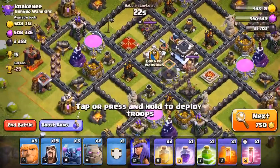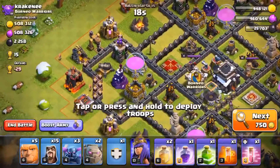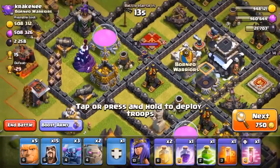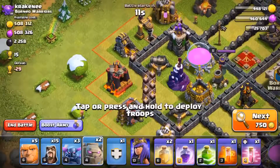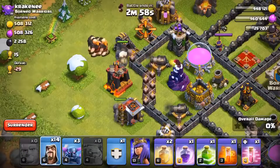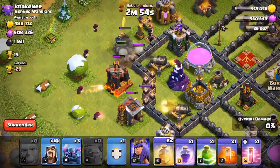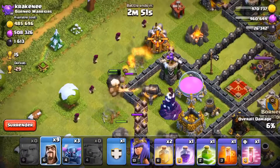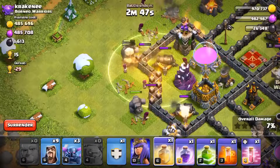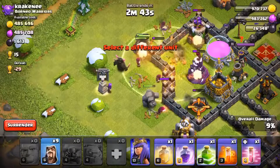I really want the loot on this one. I'm thinking we're going to attack from the left because we got the dark elixir drill there — and we see the archer queen there too. Just drop all the golems, all the giants, tank them in there right now. Drop the wizards close behind. As soon as there's an opening, let's see where the PEKKAs would go — put them right there. Let's heal them up. Drop a PEKKA — perfect. I'll just put all the PEKKAs in.